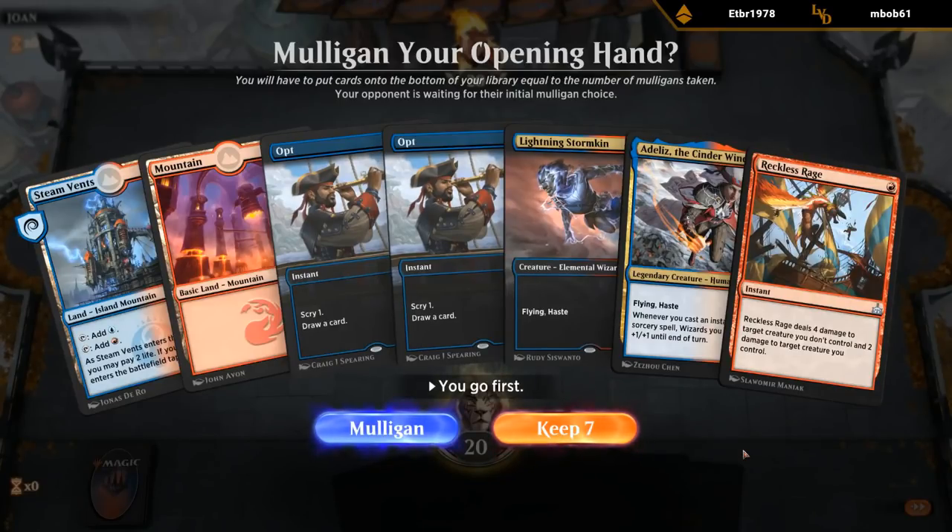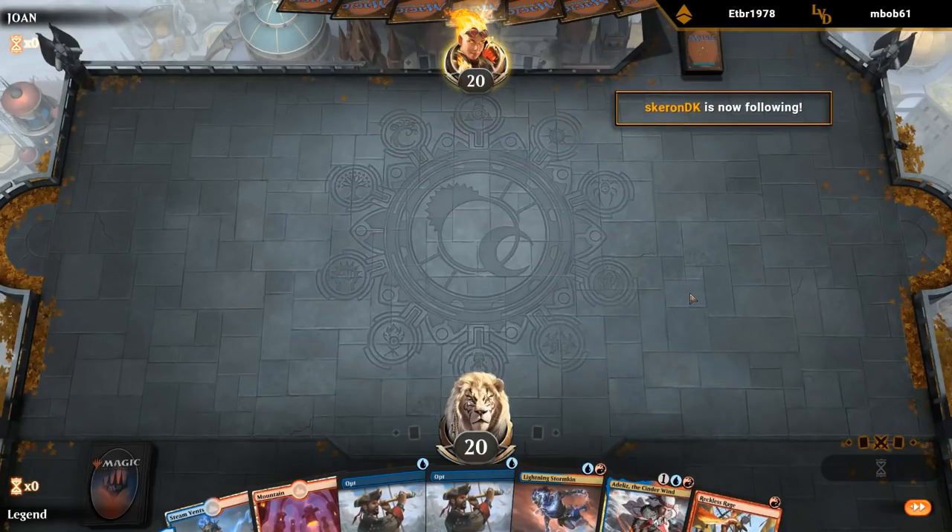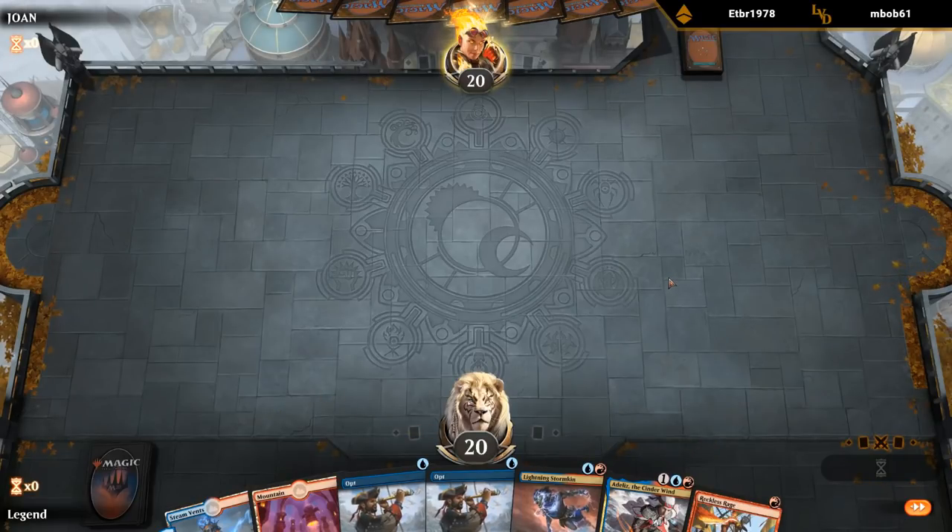On the play — yeah, this is a pretty ideal hand. Not totally perfect since Reckless Rage doesn't quite combo with Stormkin by itself, and we are dependent on having a creature in play to cast Reckless Rage. But the Opts can help us find whatever we need. So what does this hand need? A third land at some point, maybe another creature like an Arcanist, and maybe another burn spell. But for the most part we have everything we need.